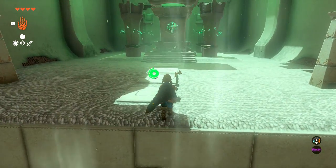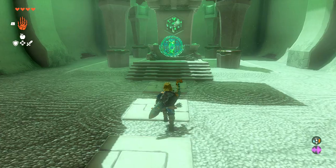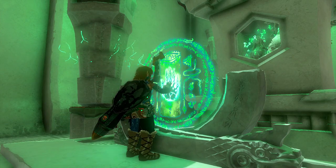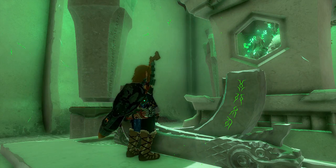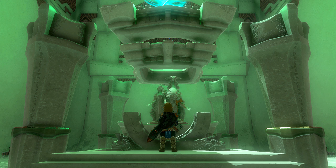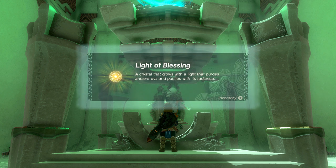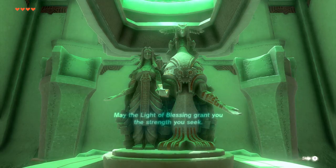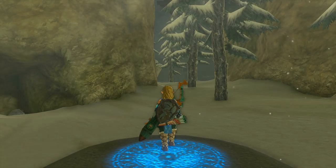And just like that, we have completed the shrine. Yeah, super easy. Just kind of like a tutorial showing you how to make use of gusts of wind, as that's going to come in handy a lot throughout the Rito Village quests we're going to be doing. So let's go ahead and obtain this light blessing, and then head back to Rito Village and see what's up.